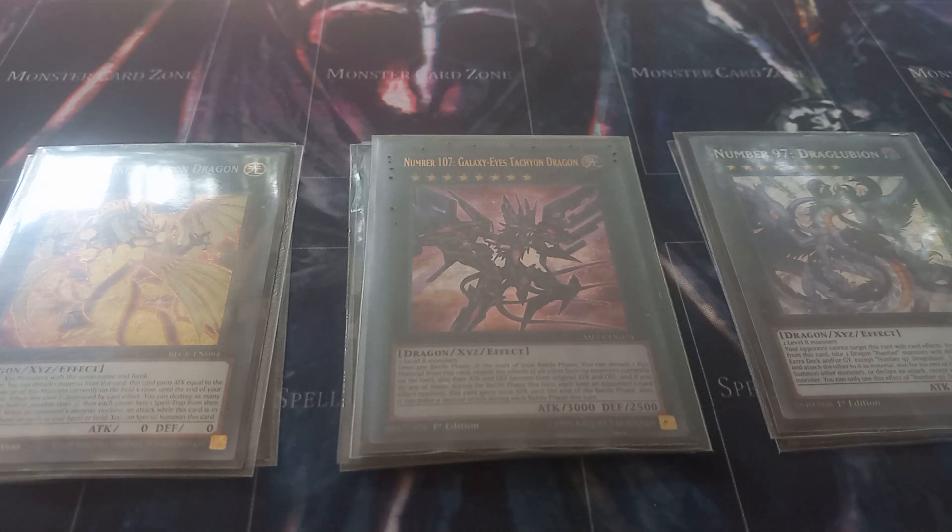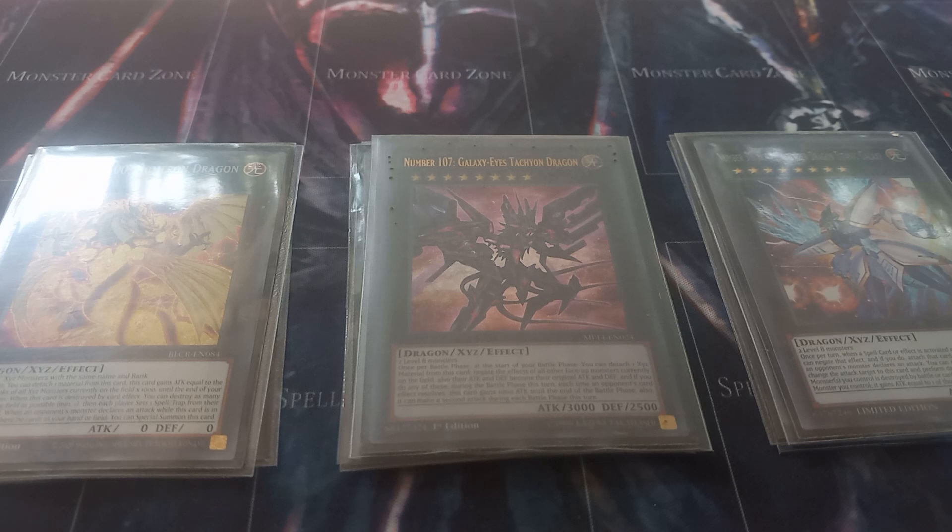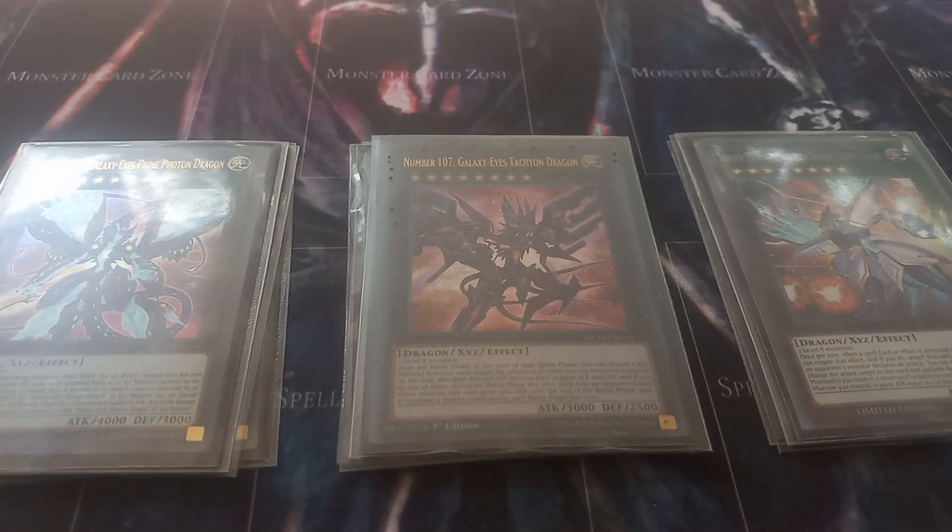Then I play one copy of Hope Harbinger Dragon. If your opponent activates a spell card or spell effect you can negate that effect and attach that spell to Hope Harbinger. If your opponent declares an attack you can detach material from Hope Harbinger to redirect the attack to the Harbinger. Its other effect is rarely used, but if a face-up Xyz monster you control is destroyed by battle or card effect other than this card, you can target one face-up Xyz monster you control and it gains attack equal to the destroyed monster's original attack. Ironically I think Raid Raptors was a deck that could abuse that, since their Xyz monsters have really high attack points.